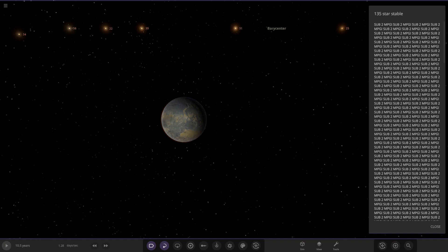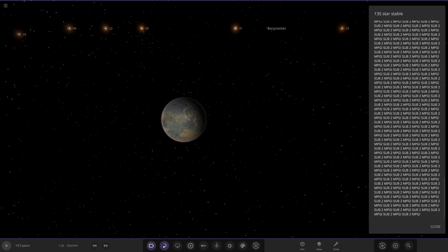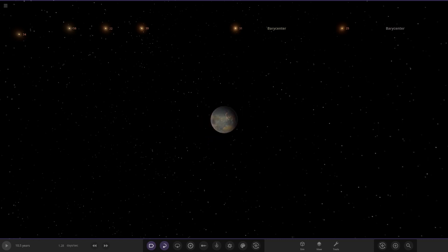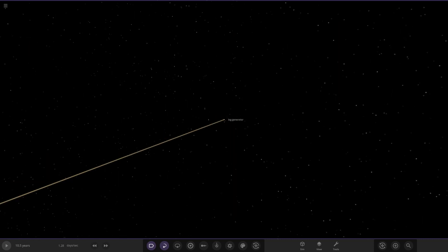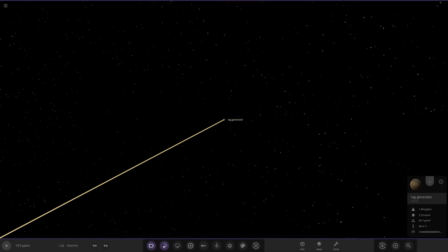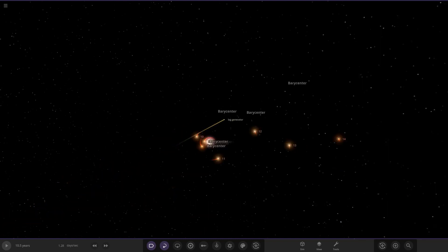Okay, shoutout to mad planet guy - that's a lot of stuff. So 135 star stables. Oh my god, I can really feel the lag. There's an object called 'Lag Generator' - is it just a planet or is anything weird about it? It's just called lag generator. It won't even let me open it. That is very strange.